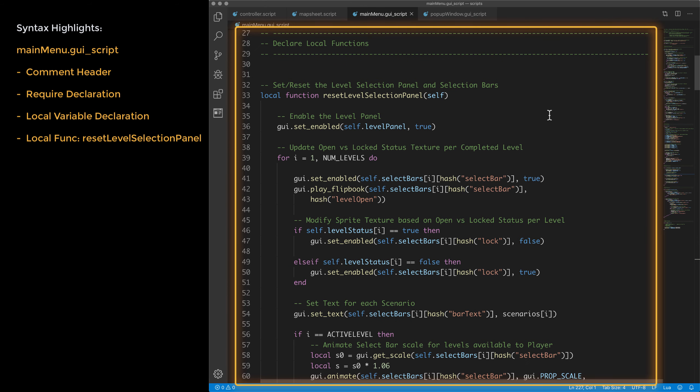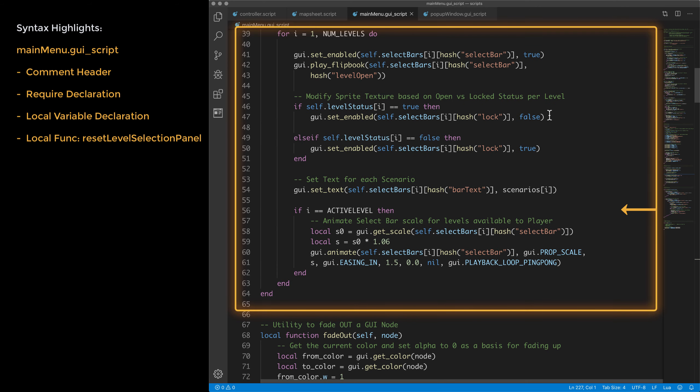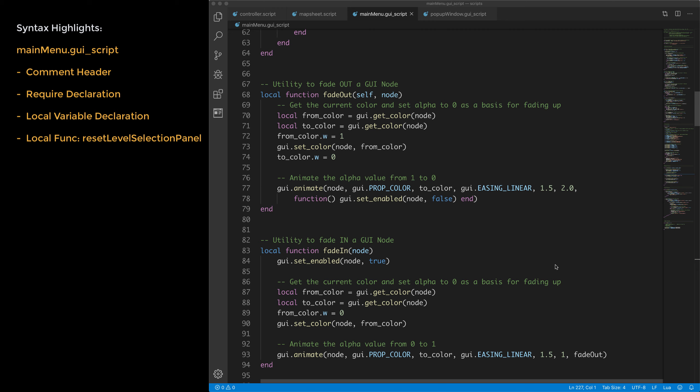The map sheet script is pretty straightforward with a single function. It has a header comment section identifying the project, script file name, and a summary. It's simply a message processor: upon receipt of an 'update map version' message, it uses that as a parameter for sending a message to the sprite component to play the animation associated with that map level — so it can switch the map to level one, two, or three.